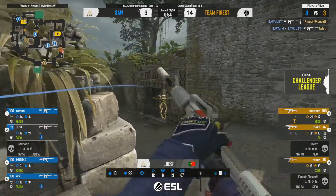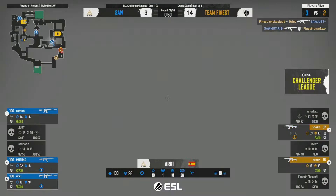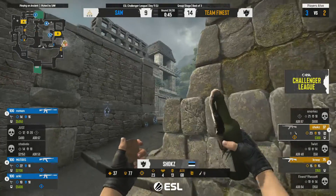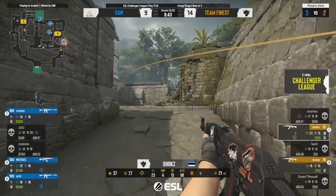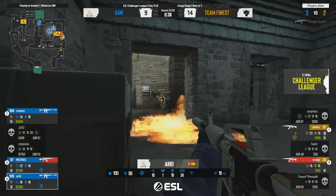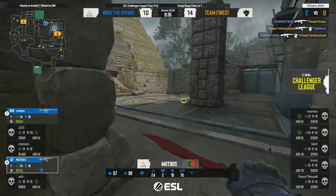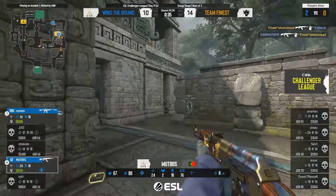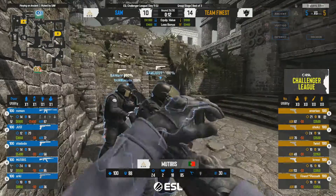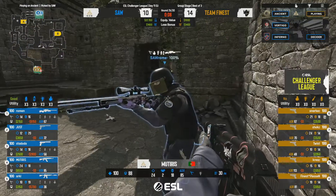Just gets a kill, turns around to support but loses his life. Mutras over towards A site gets a kill, leaving it as a situation where the CTs look fairly healthy for the retake. They get in the right positions — Arquez gets spotted and taken down with some fantastic plays, but not good enough. Mutris currently the MVP on sAw's side — getting shot after shot and landing those bullets. That felt like a very chaotic round from Finest, uncharacteristically so.